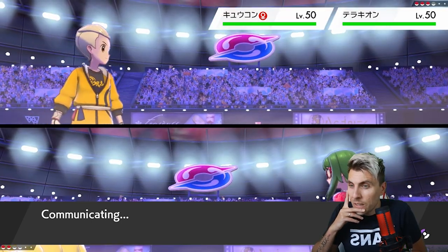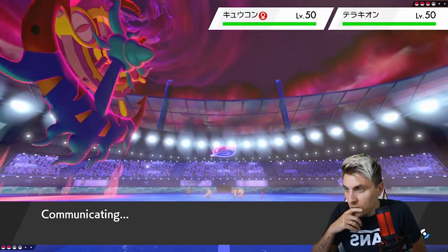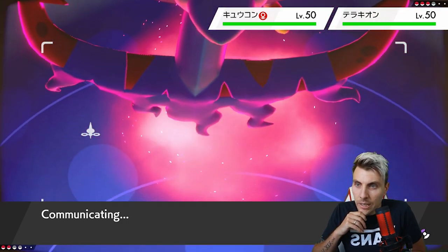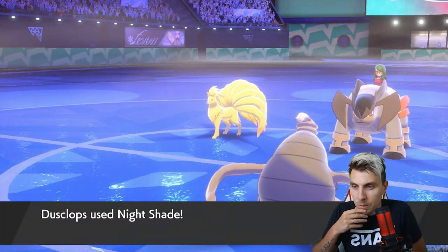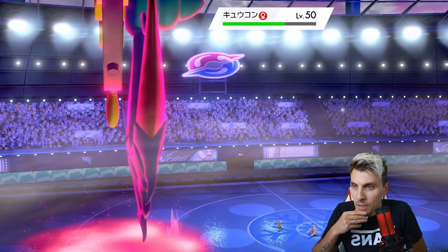Protecting detracts a little from us having to double into Ninetales as well - if we get a bit of damage on it now, we can concentrate more on Terrakion, especially since Trick Room is still up. We're in a nice spot. No Protect comes out as we get the Nightshade into Ninetales.